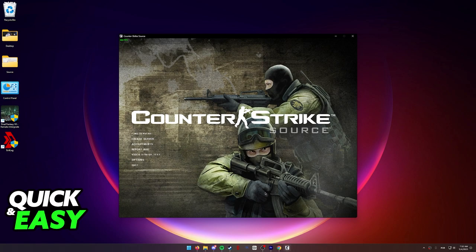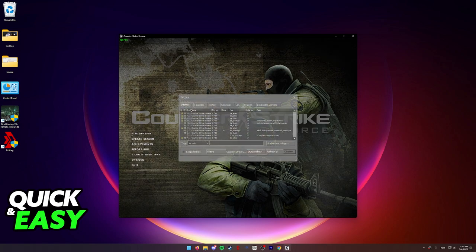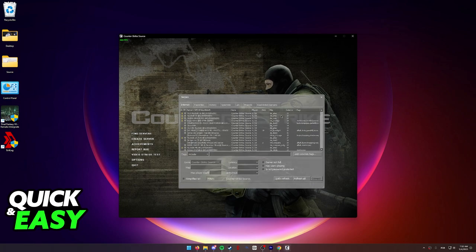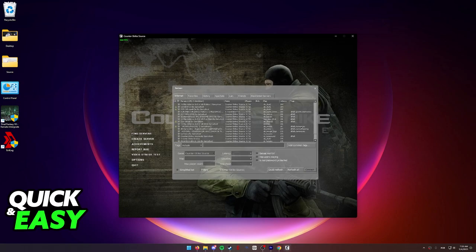The first one, and the most simple one, is to simply use the Find Servers function over here to find servers over the internet that you and your friends can join and play simultaneously. Of course, this means that you will be much more restricted on what maps you have, latency, etc., but this is the quickest way to do it if you don't want to go through the hassle of setting up a server yourself and having to host it when you and your friends want to play together.